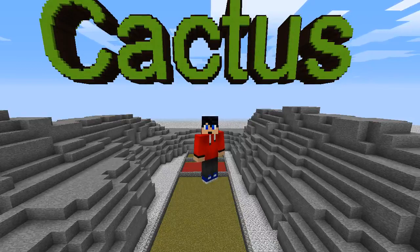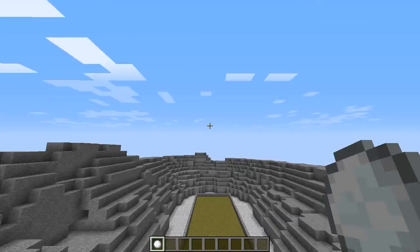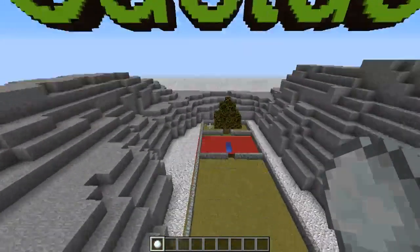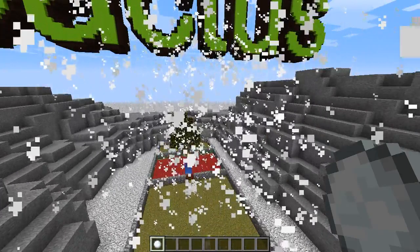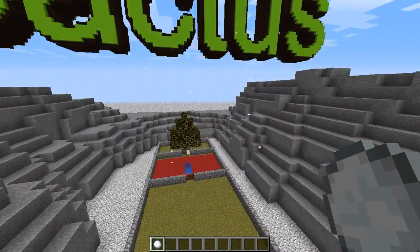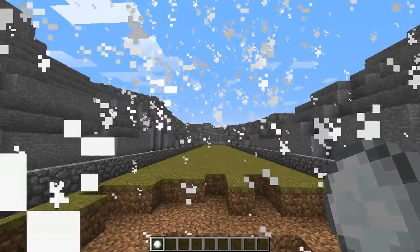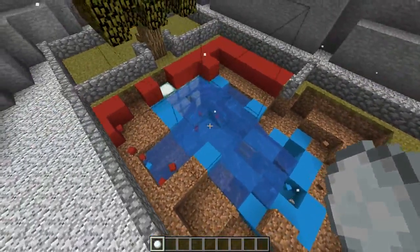I have a snowball — why do I have a snowball? Well, I'm going to use this snowball as a deadly weapon, watch this. Yeah, I might have created a lethal weapon. So I thought, let's just go around and completely and utterly destroy this map.